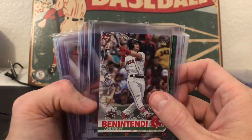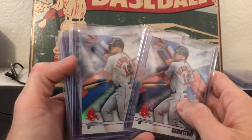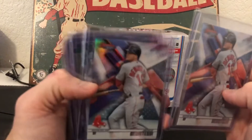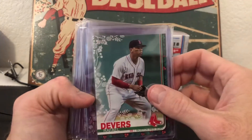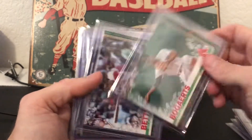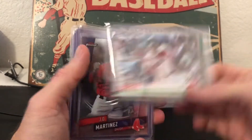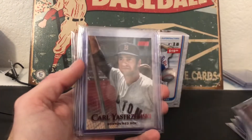Got a Benintendi Holiday — didn't get any of that from the rips I did. And then got these from Bowman's Best; this is the Refractor, a little bit of rainbow action in that bad boy. Got the Devers Holiday, the Bogey — gotta love it, gotta need it. The Mookie Betts, the JD Hernandez from Finest as well.